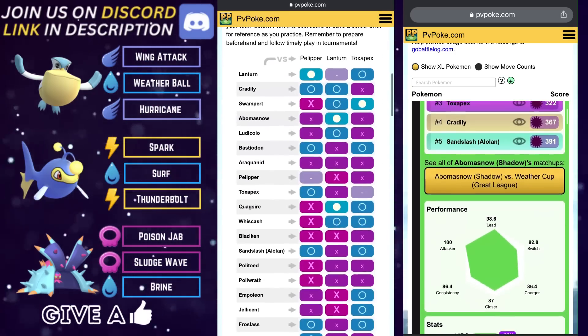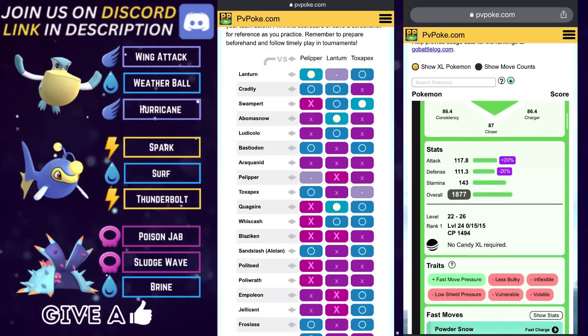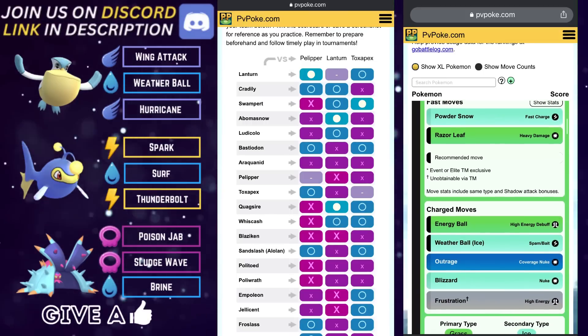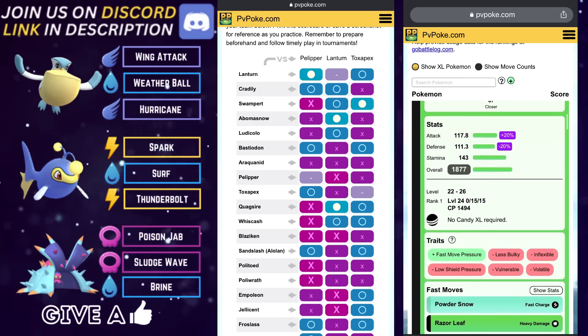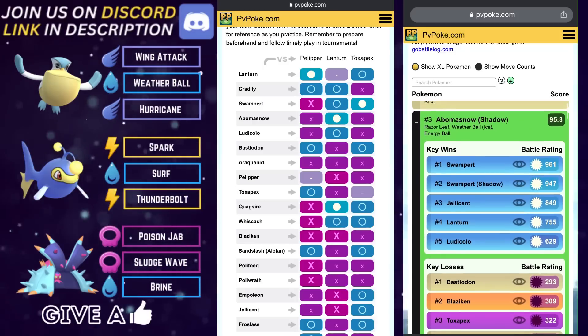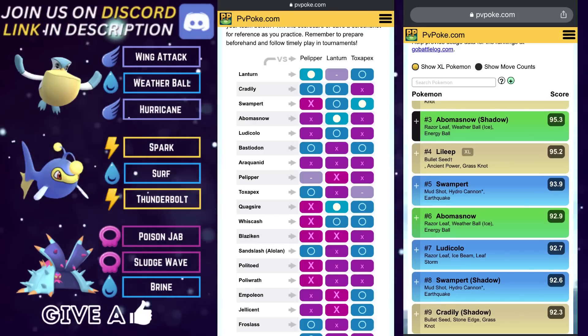The scorecard for team number one is very strong. We get an A for coverage, A for bulk, A for safety, and a B for consistency. Very solid. The one glaring weakness to this team would be Lantern, especially if you choose to lead with Pelipper. I would recommend leading with Pelipper and running this as a somewhat ABB style, where Pelipper on the lead protects the back two Pokémon from Swampert.